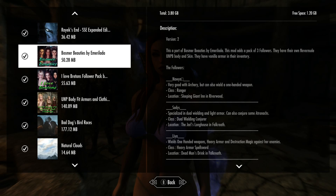Hi everyone, so we're taking a look at Bosmere Beauty — sounds pretty awesome. Seems like a nice little follower mod. They all have vanilla armor in the inventory, and it's three followers.